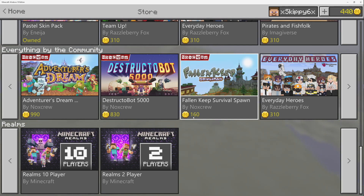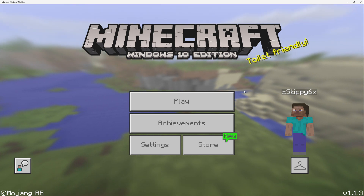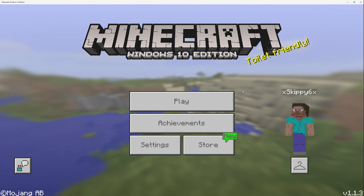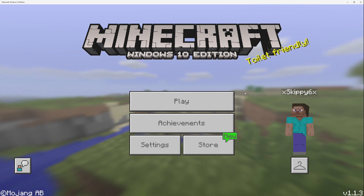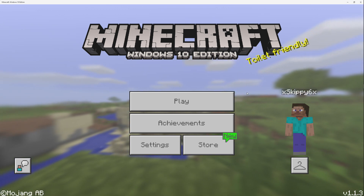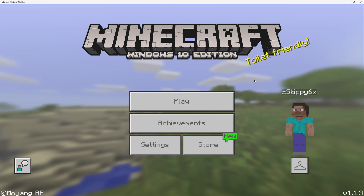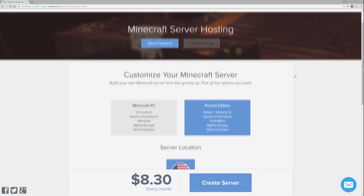Our goal is a server with a hundred or two hundred people, so here's how to do it. First, you need to leave the in-game store — this is not the route for a huge server. You need to go online and get it hosted externally, because you'd need one heck of a computer to self-host a server this large. The company I'm going to show you is CubeToast, a very large Minecraft server host that has been around a long time and hosts some of the most popular servers online.